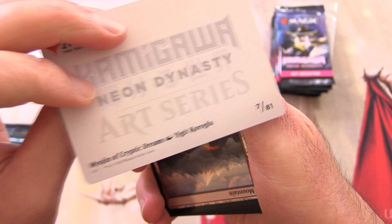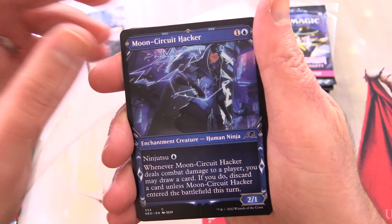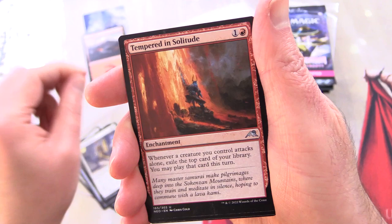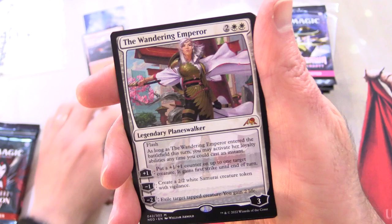This is awesome. First card is Myogen of Cryptic Dreams, and a foil Mountain — let's reduce that lighting a tad. And Moon Circuit Hacker, Seven Tail Mentor, Ganjo Exemplar, Imperial Subjugator, Ancestral Katana, Imperial Recovery Unit, Selfless Samurai, Tempered in Solitude, Behold the Unspeakable, and on the other side, Vision of the Unspeakable.